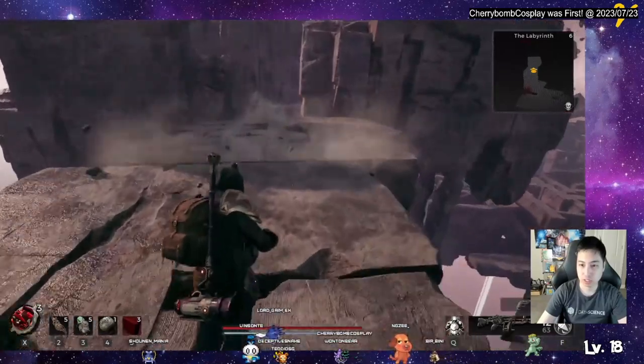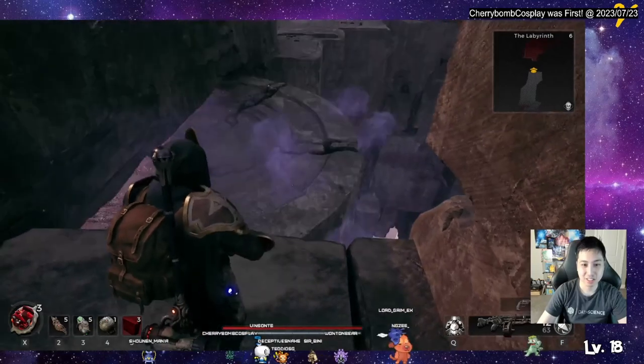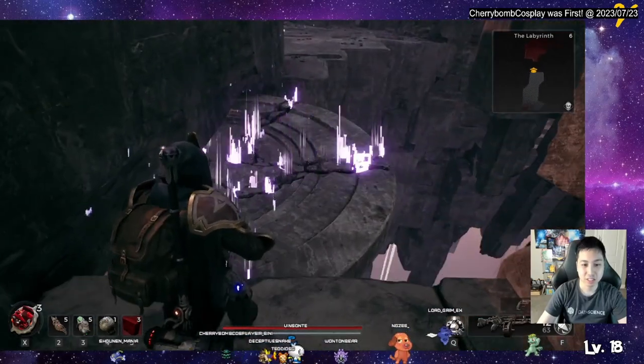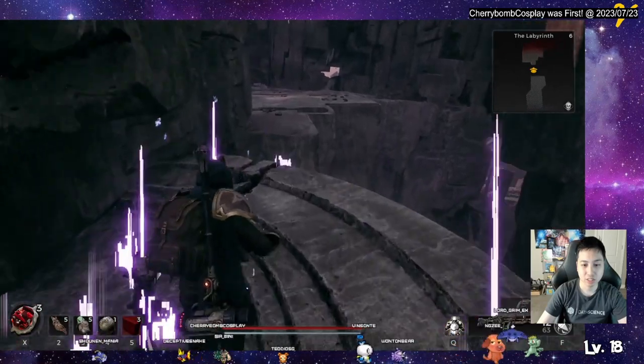Because then you look down and you see rocks and stuff. So it's like, oh, this looks like it could become a road. And then you get to this place where they also have a time-limited jumping platform, so you've got to make your way there.